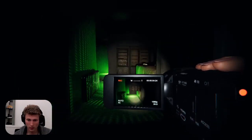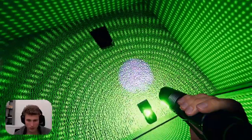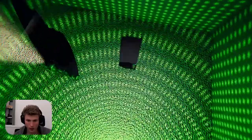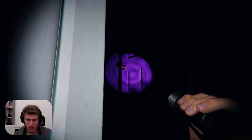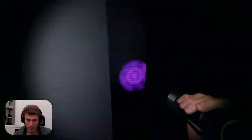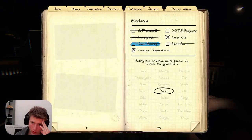Freezing temperatures have been really easy to find — everything else is eluding me. Still nothing written, and spirit box didn't speak to me. We're gonna try EMF again. Come out, come out wherever you are. I can see you — okay I can't, but I can see my breath which shows that you are here. There are definitely no fingerprints, and the ghost is getting more active which is concerning. My rain check says: no ghost writing, no fingerprints, EMF 5 is a no. It has to be DOTS projector or spirit box.